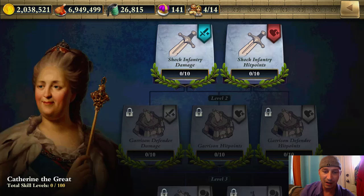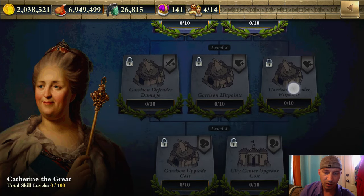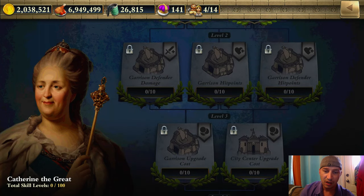Catherine the Great, for example, offers Shock Infantry Damage and Shock Infantry Hit Points. Going further down there's Garrison Defender Damage, Garrison Hit Points, and Garrison Defender Hit Points.